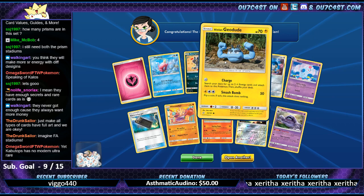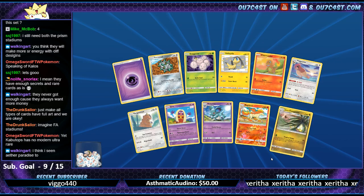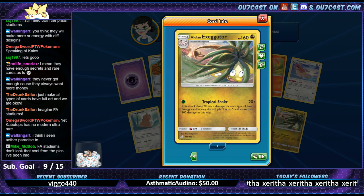Ferrothorn, Muk, Lairon flexing up there. What the hell is this?! It's insane - the look on their face. Looks like such a derp with his nose and his teeth.